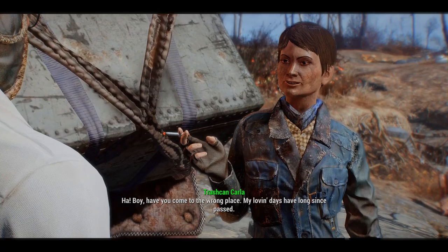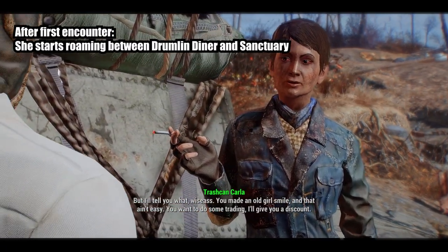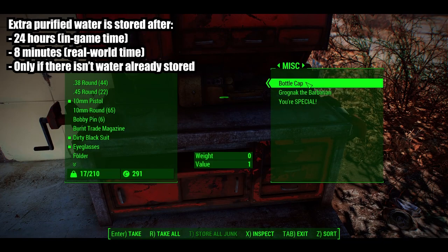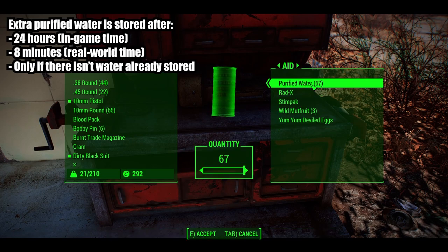Be sure to use the sarcastic option during the first dialogue to unlock a permanent discount on her wares. We don't need to buy anything from her now. Interacting with her will initiate her path between Drumlin Diner and Sanctuary. Now fast travel back to Sanctuary. Unused purified water will be stored in your workshop aid tab every 24 hours of in-game and 8 minutes of real-world time.